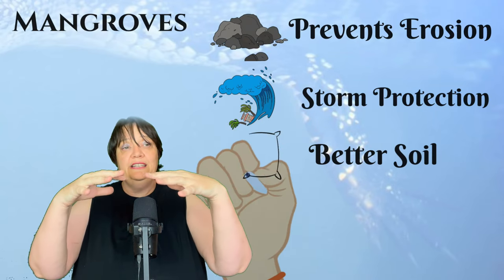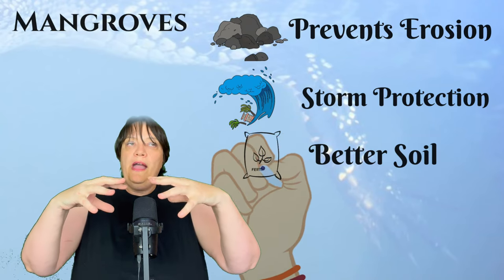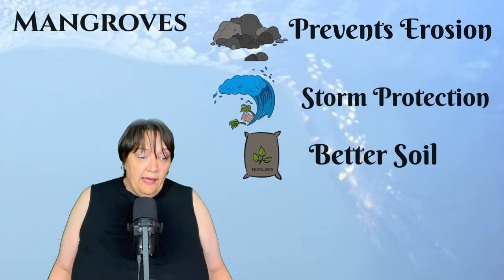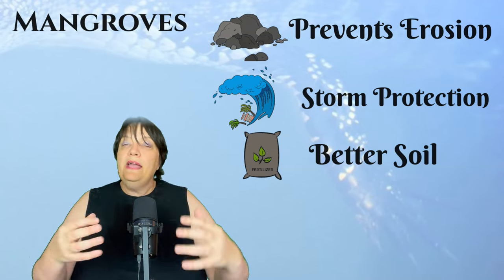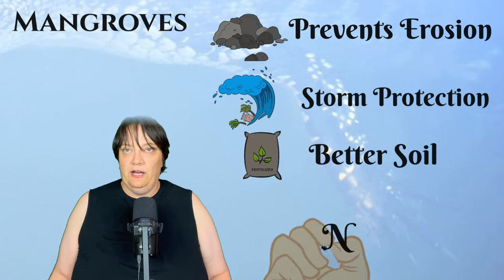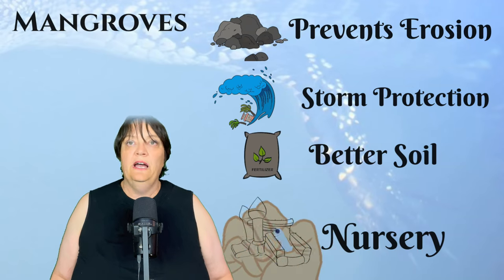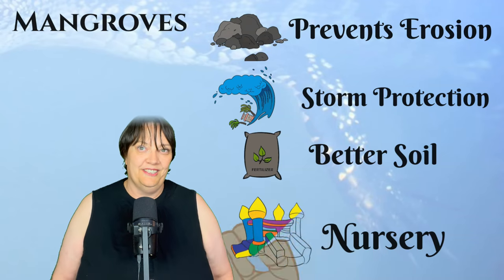They also slow down tidal water enough to make it deposit any sediment it has picked up. This results in the ground around the mangrove becoming more fertile — mangroves actually alter and build up their environment by increasing the fertility of the ground. The thick, dense, interwoven roots make the mangroves ideal as a nursery for young fish life, used by sharks and all kinds of coral and reef fish. I will talk more about the mangrove roots and their nursery effect later in this video.